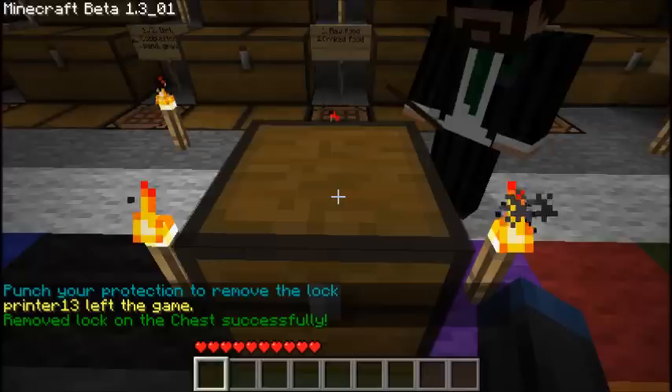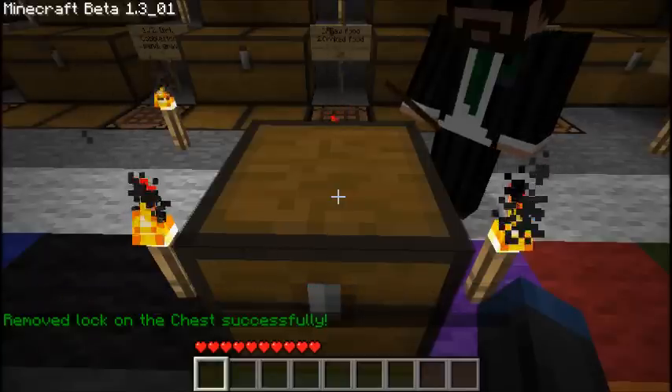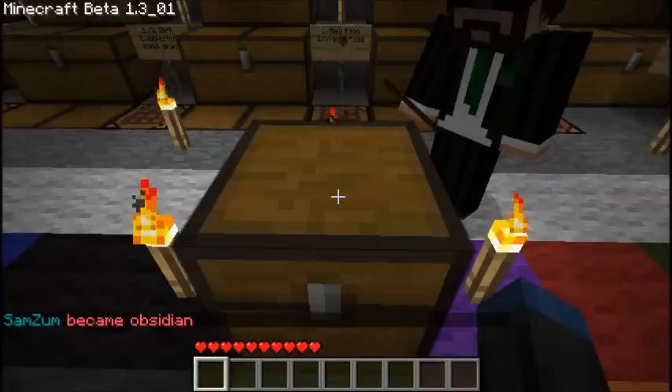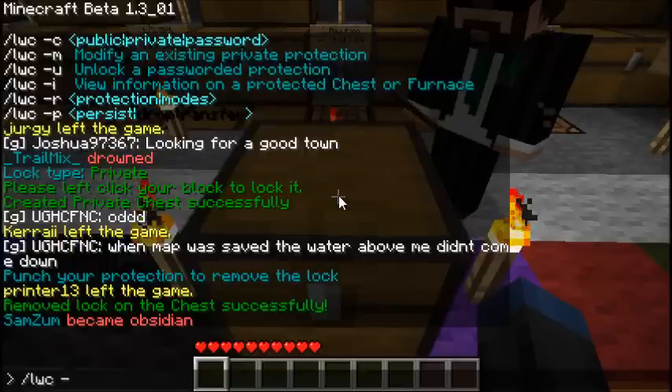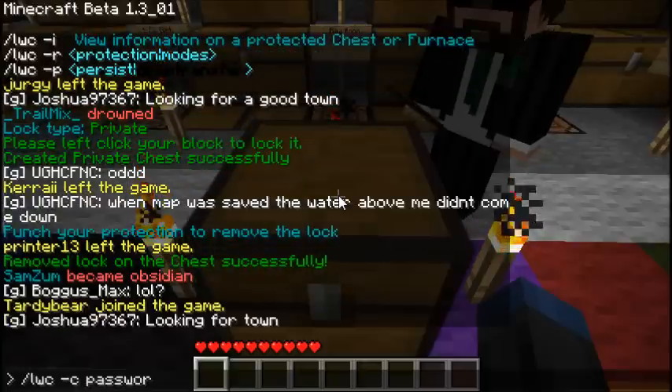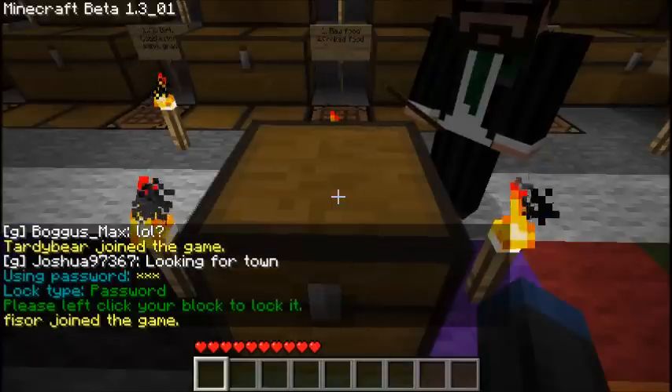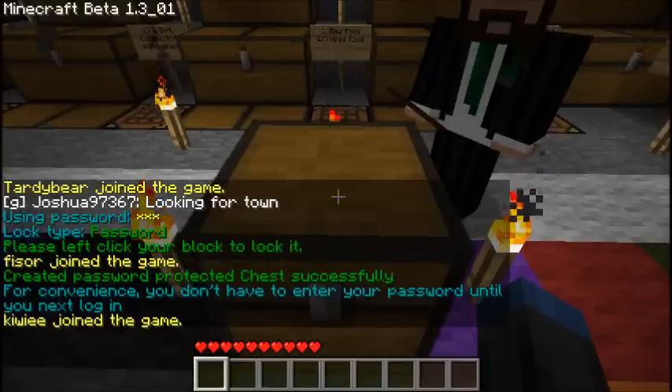Another option for dash C is to add a password to the chest. This is good for if you have multiple people trying to access the chest — all you do is tell them the password and they can get into it. You type slash LWC dash C, password, and then the password. Now it confirms that I've done it.